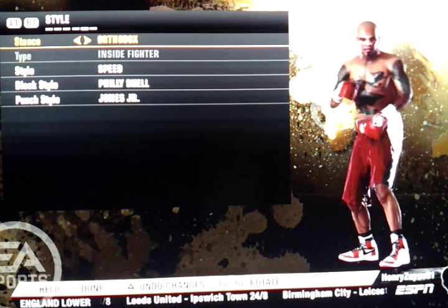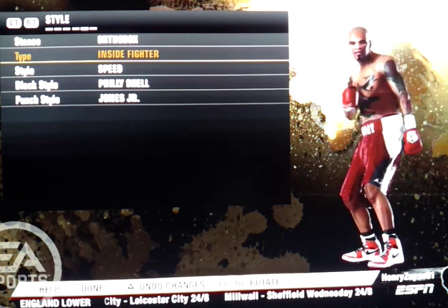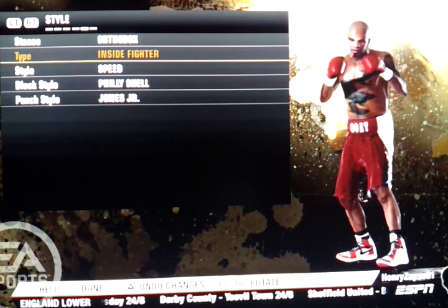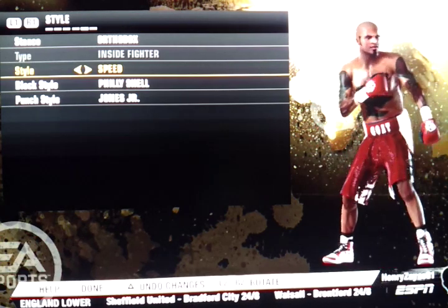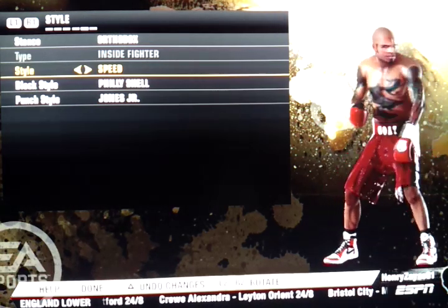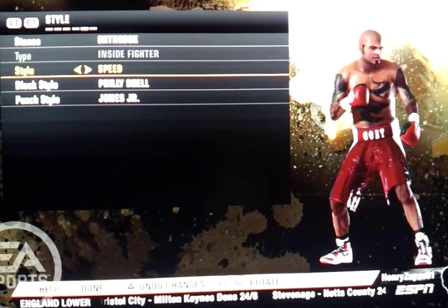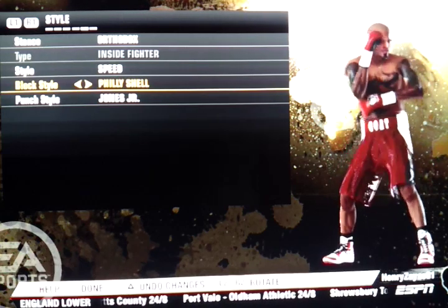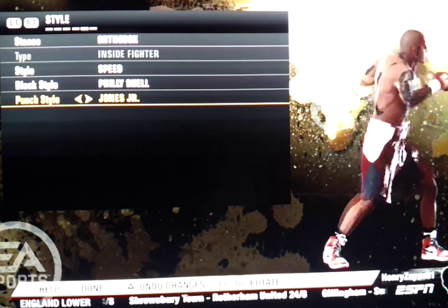For style, I'm orthodox and an inside fighter. Inside fighter gives you more strength but sacrifices speed, and gives you a little less conditioning than a brawler or boxing puncher. I added speed, which gives some elusiveness — as you can see on the right side, he keeps flinching, which naturally helps him avoid punches when you drop your hand. Speed kind of keeps him jumping around when you don't block, and helps him respond back faster.